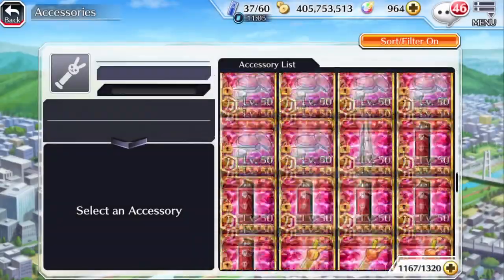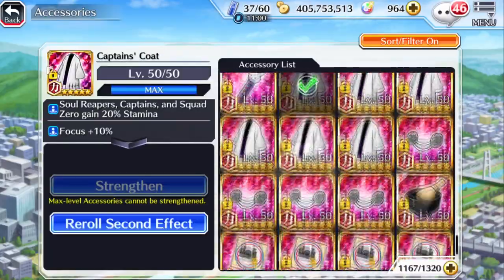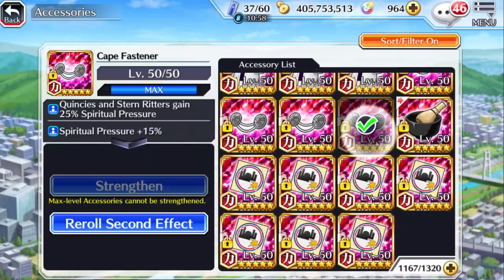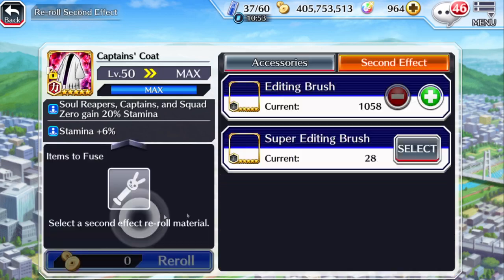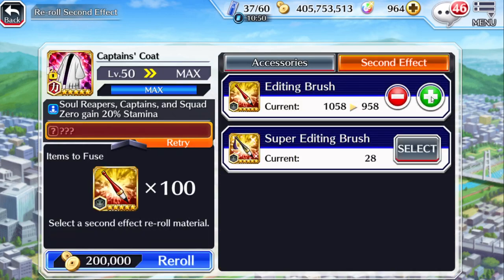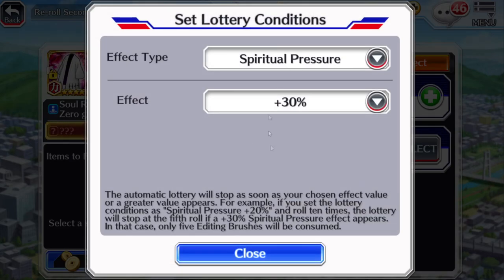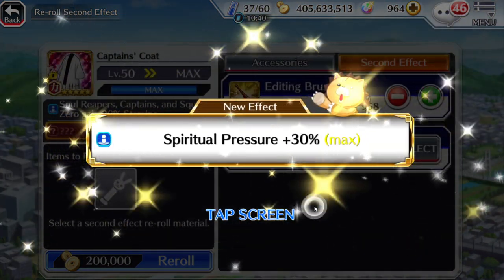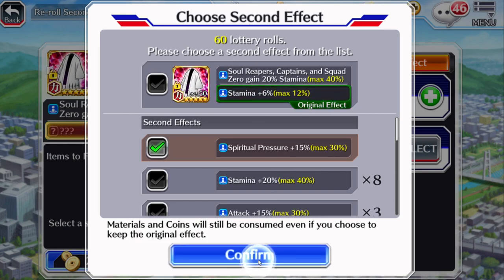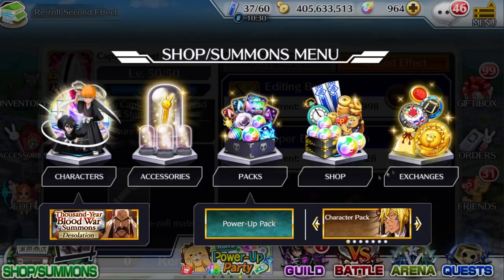On average it took me about 1,000 to 1,200 editing brushes to max out all my accessories for each individual stat I needed. The rates are not the best. To demonstrate a quick re-roll for stamina or spiritual pressure — there we go, we got spiritual pressure in only 60 re-rolls, which is not terrible. Last time it took me about 250.